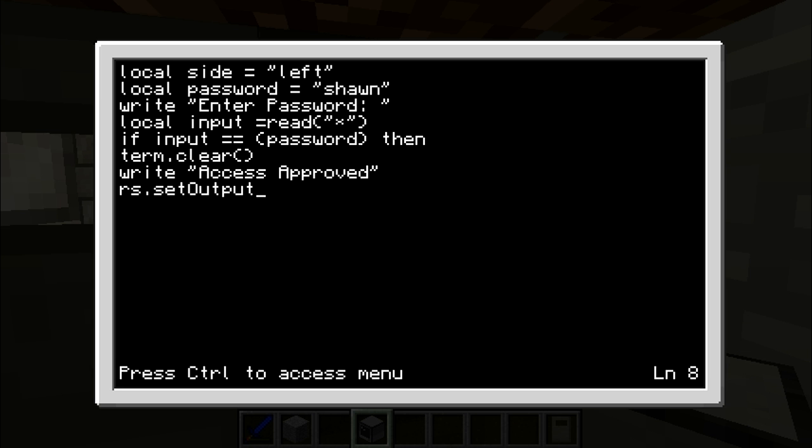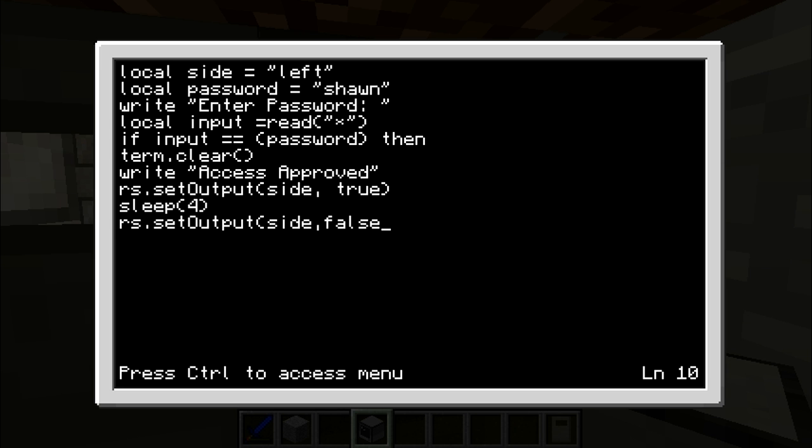Then you want to put the side, comma — no one ever says this but you have to put a comma. After the comma put a space and then 'true'. Then you go down: 'sleep' — this is how long the door stays open. Just put four or three, whatever you want. Then you want to put 'rs.setOutput' again, same but this time put 'false' — you don't need a space this time. Then 'os.reboot'. After that you want to put 'else' — basically this is the block for if the password is wrong.